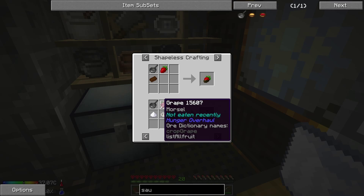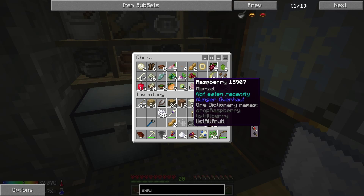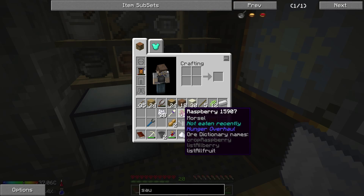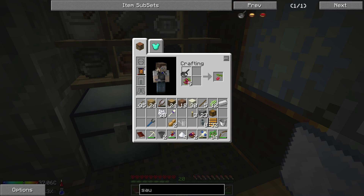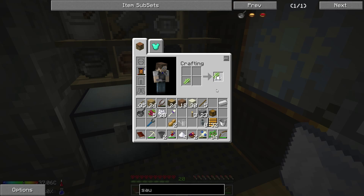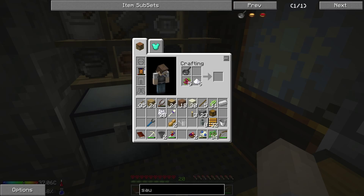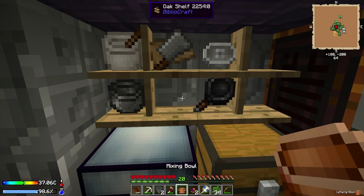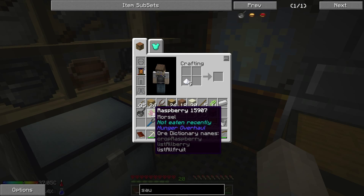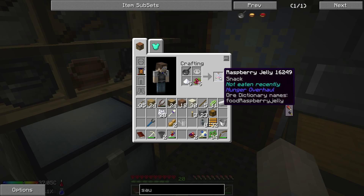So where's the jelly? It is a juicer, sugar, and the fruit. Let's make some raspberry jelly - let's make five. Why not? Because I've only got four sugar - let's make one more sugar. Saucepan and the juicer, which is on the shelf. There we go - we have raspberry jelly.